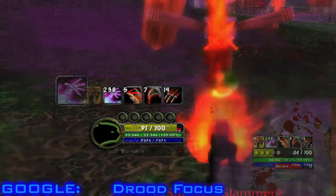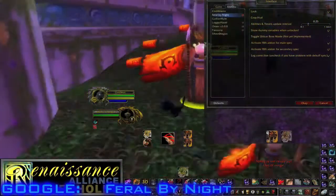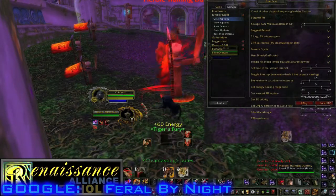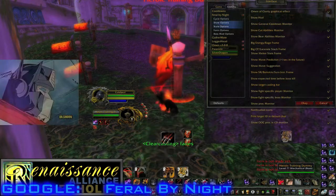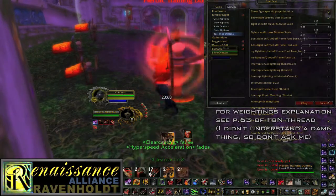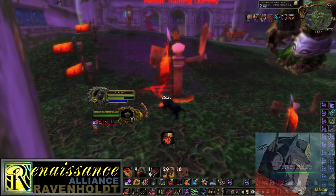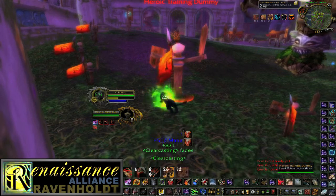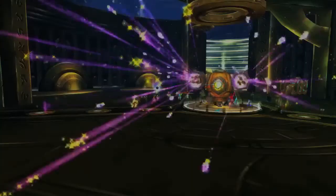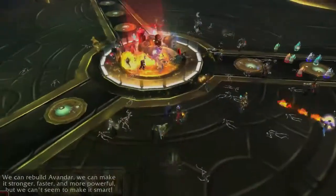Other buff/debuff trackers like Need to Know, Elkano's, Quartz, Power Auras, Dot Timer, and Class Timer will also do the trick. The Feral by Night add-on will keep track of the needed buffs and debuffs, count the number of times you've Shredded each Rip, auto-prioritize, help you learn the DPS priority algorithm, and advise you on what to do when. Don't mess with the weightings unless you really know what you're doing. There is also a Feral by Night simulator in development, but as of October 2009 it doesn't have a fully developed interface yet. Eventually you will disregard the spell recommendations due to the nature of each specific fight, but it's a vast improvement over the stock UI.